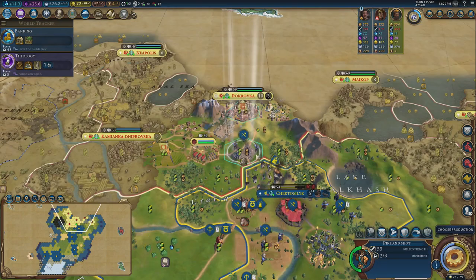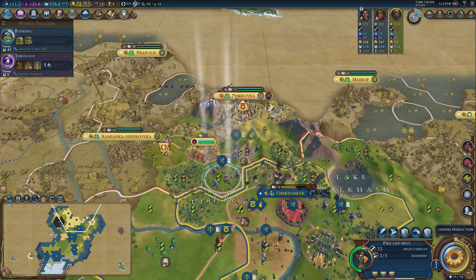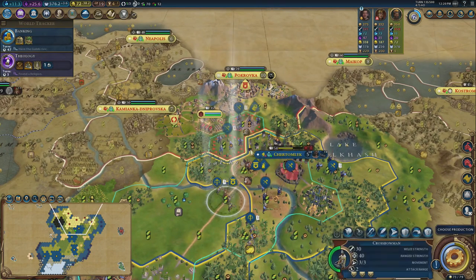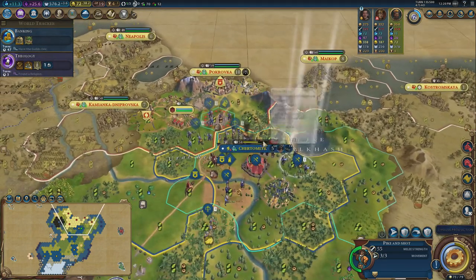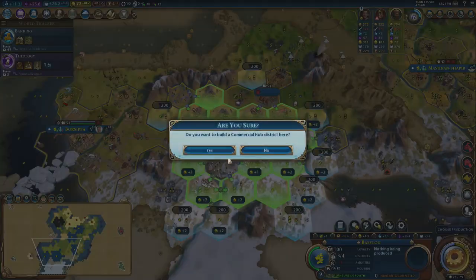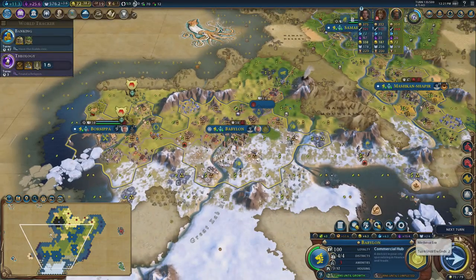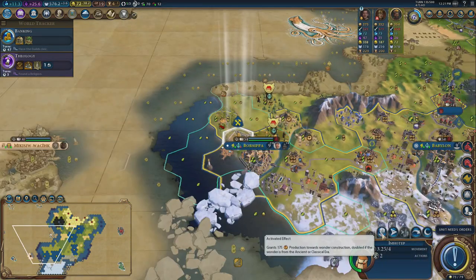This pike and shot comes around, protected by my lovely healer. We've got Thrust. I think I might just take the capital first and then push out from there — maybe loyalty pressure will be huge, so they won't be able to do anything about it. I am going to build a commercial hub in my capital.